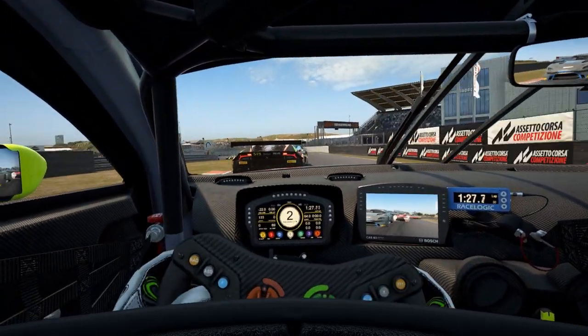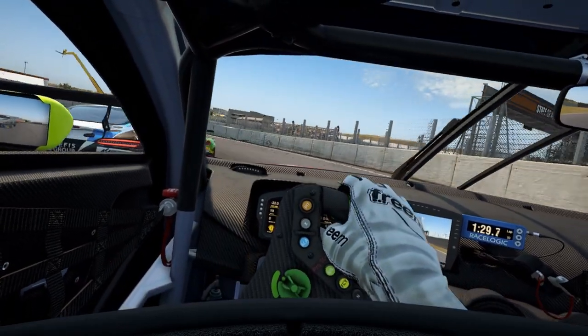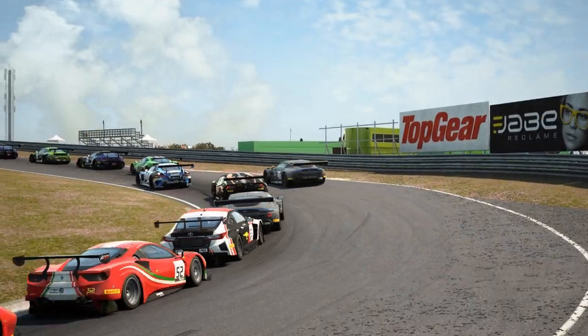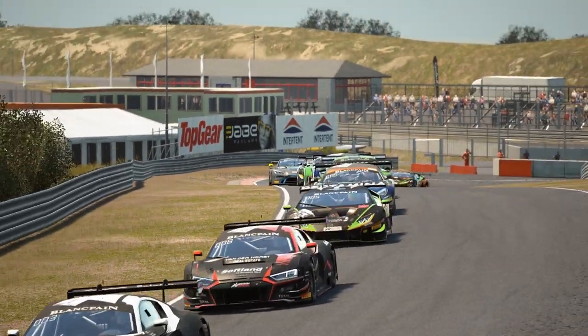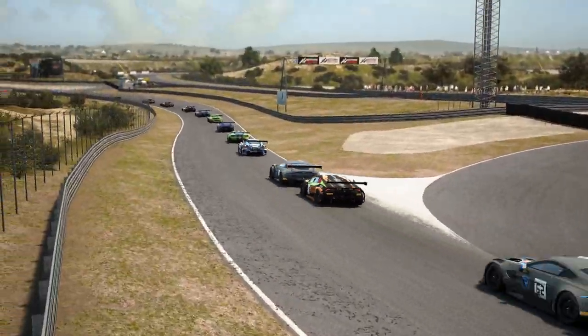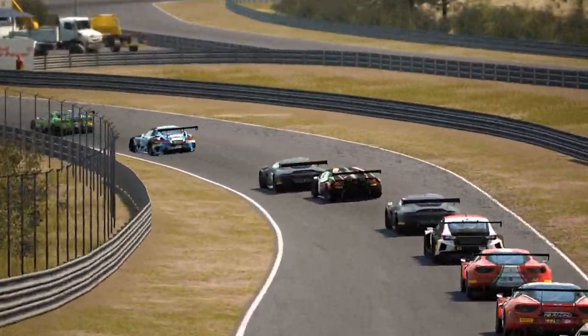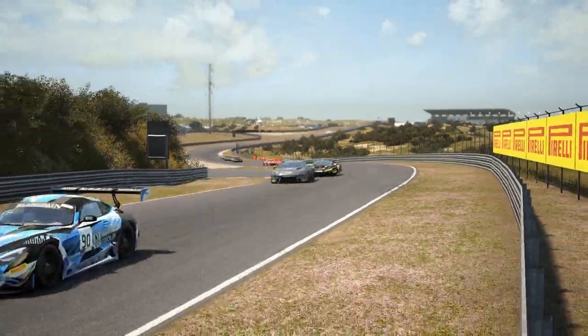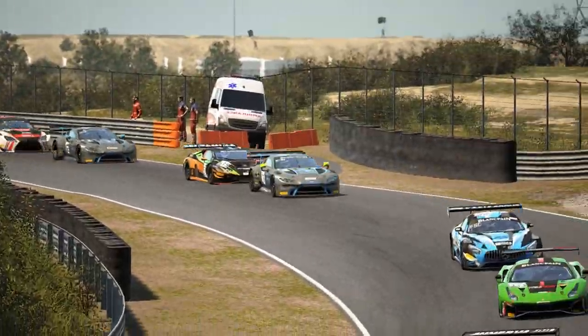From this day on, day after day, pictures of these six cars and the new track were posted — until Wednesday, where the last new car was presented. Therefore, version 1.1.1 of Assetto Corsa Competizione is out now. And the best thing: it is completely free.